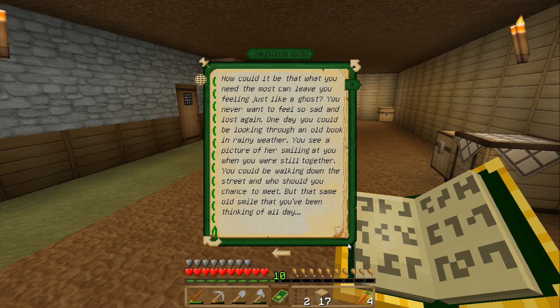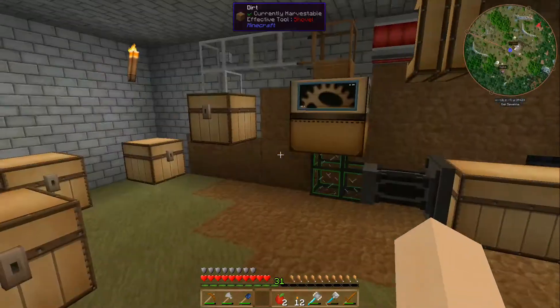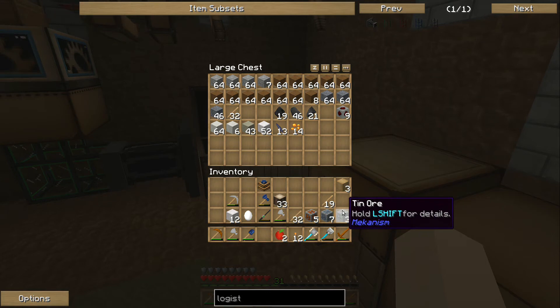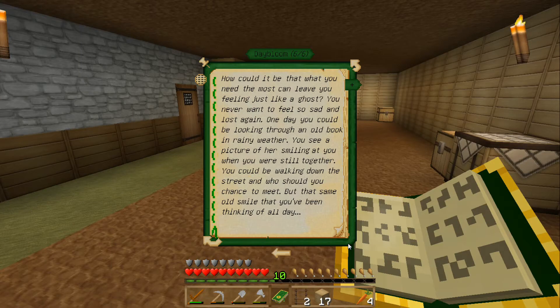It's that, in the middle of the lexicon area. And there's more: 'How could it be that what you need the most can leave you feeling like a ghost?' This is a terrible poem. 'You never want to feel so sad and lost again. One day you could be looking through an old book in rainy weather. You see a picture of her smiling at you.' Her? You're making an assumption, buddy. 'Smiling at you when you were still together. You could be walking down the street, and who should you chance to meet?' Oh my god, I've heard that rhyme before! 'But that same old smile that you've been thinking of all day...' And that's it — that's the end of the section.